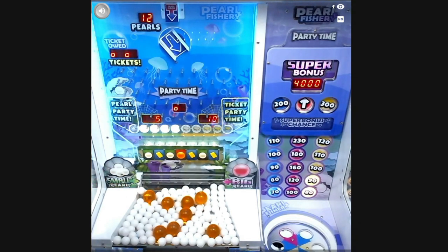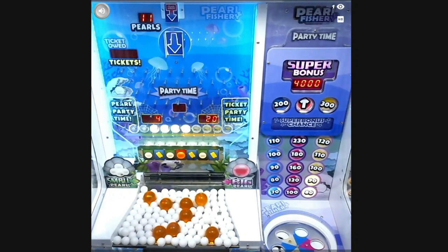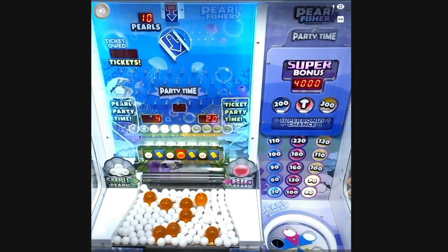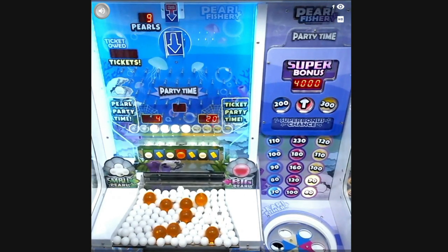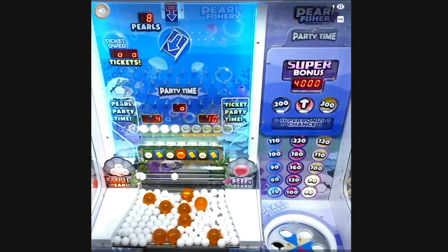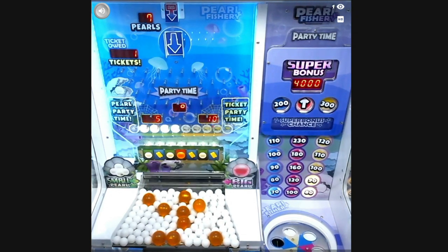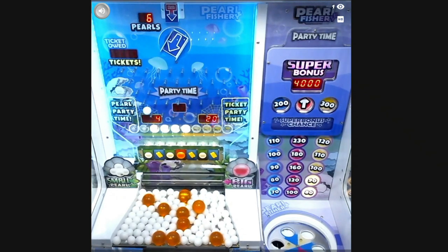We only need one more pearl for Party Time. If it goes through the ticket slot we get 20 tickets; if it goes through the pearl slot we get four extra pearls into the pusher. Wow, there's a big pearl again — yes, four extra pearls into the pusher! Let's see if we can get one of those dragon balls to drop. Ticket again — 10 tickets, I'm happy with that.